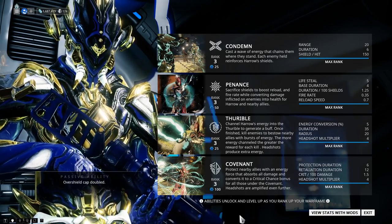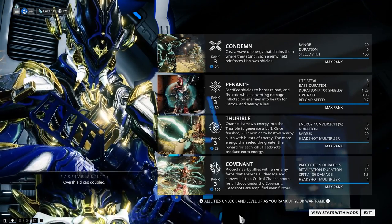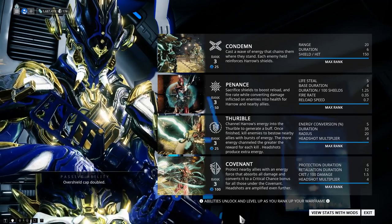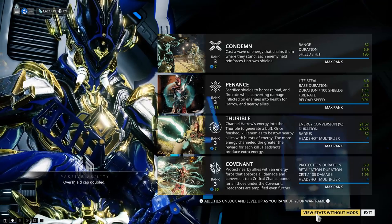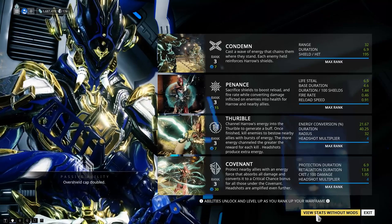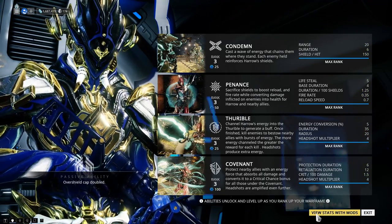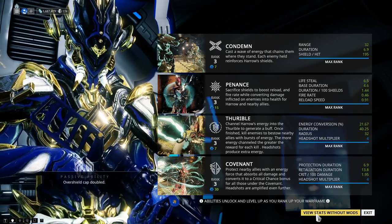The final ability is called Covenant. It protects nearby allies with an energy force and converts damage into a buff. Harrow is all about converting things: chains into shields, shields into reload buffs, energy into energy buffs. There's a theme of sacrifice and benefit. Covenant converts incoming damage into a critical chance bonus for all those under it, and headshots amplify it further.